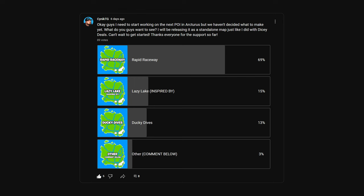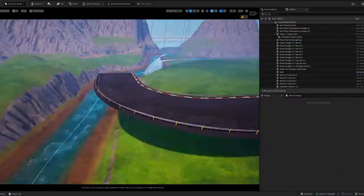In other news, I ran a poll for what I should do for the next POI and 89% of you voted, with Rapid Raceway being the winner with 69% of the votes. Congrats to AllBitsX who suggested that in the comments of the last video. I've started working on Rapid Raceway and managed to complete a full track with most of the landscaping done and a few buildings in there as well.